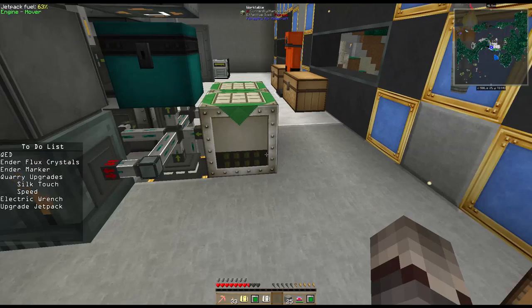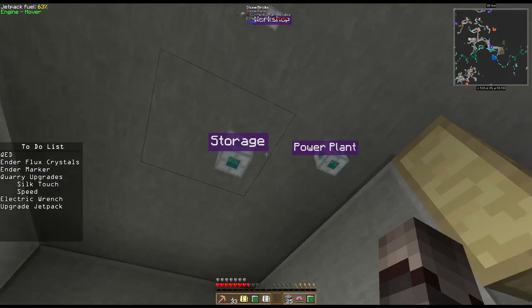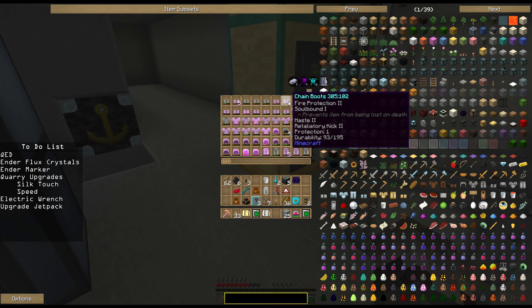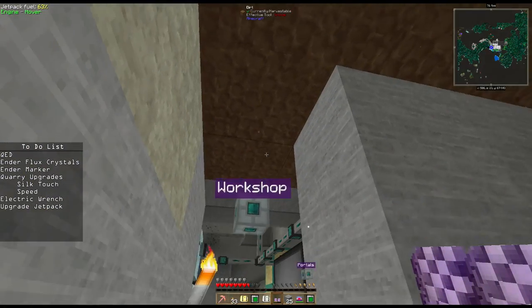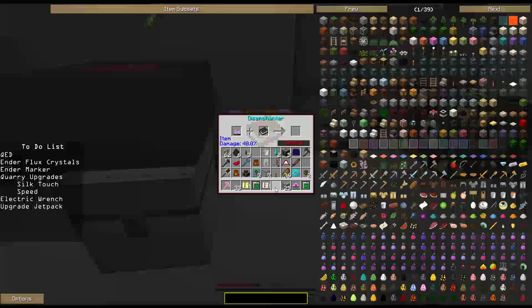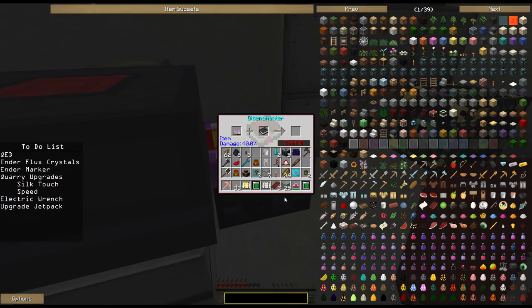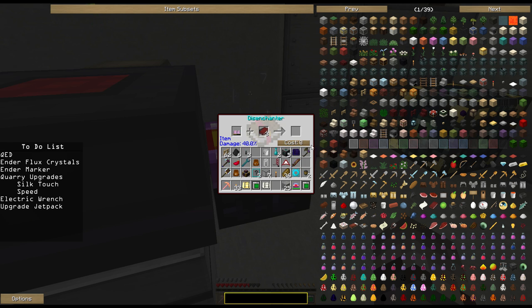Actually, we can get down the stairs real quick. One of these guys is going to have Soulbound — right there, Soulbound 1. Let's take this back to the workshop. Once I have some books I can come in here and pull Soulbound 1 off of this. Let's see if it's going to let me, or if it's actually going to kill this item. Yeah, the next one will kill that item, but it's going to get me Soulbound. So I'll take it — because they're Soulbound, that's what I wanted.